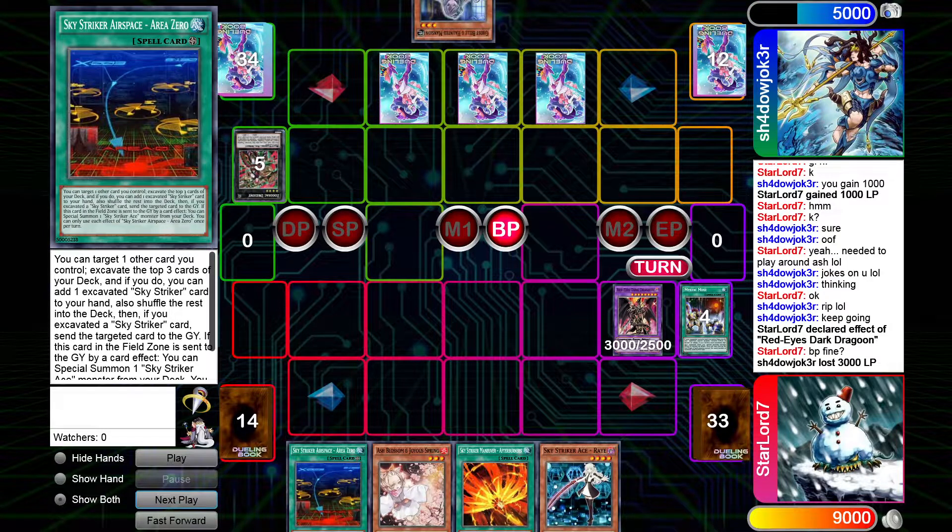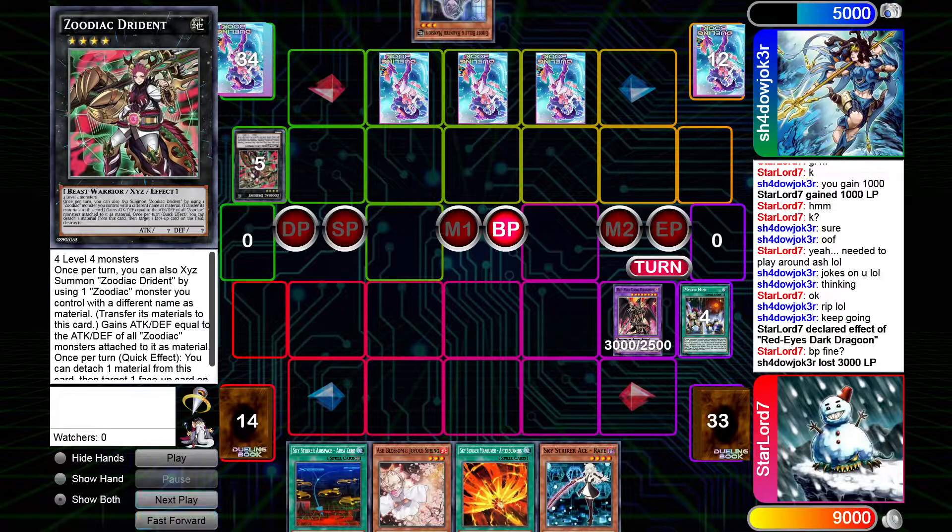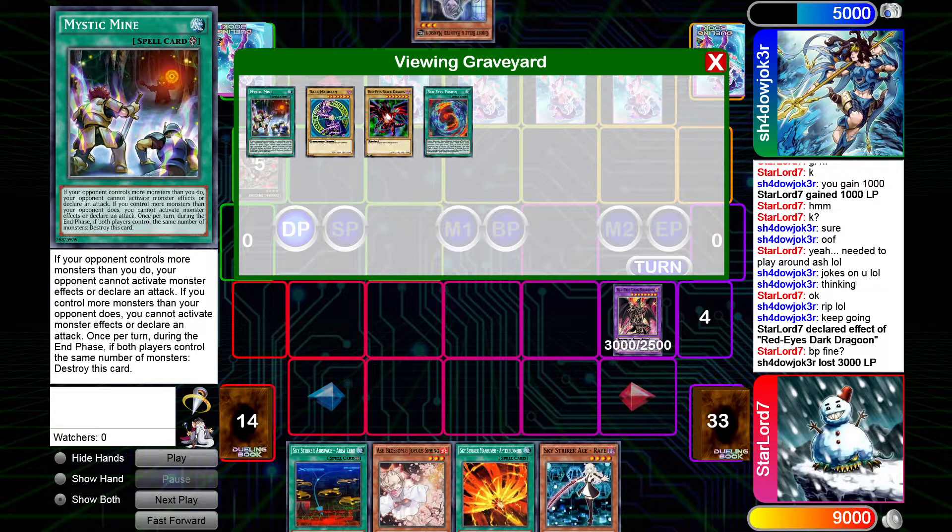Go into battle phase and attack. I honestly was gonna let Mystic Mine die at the end, so that was a bad move on his part. Just pass turn — he doesn't know I'm Sky Striker yet.